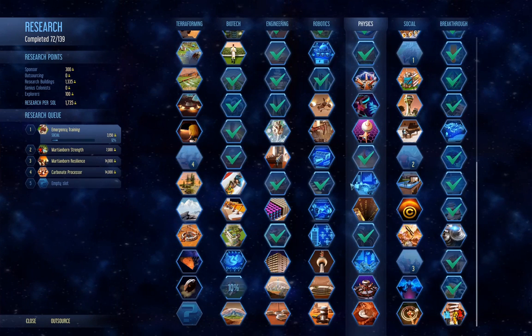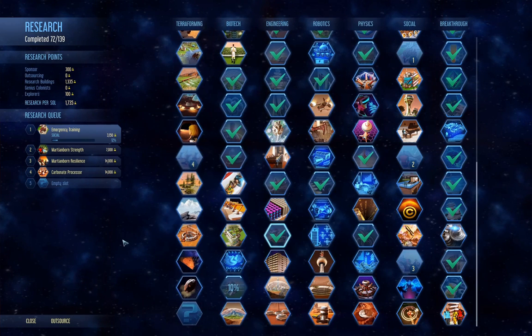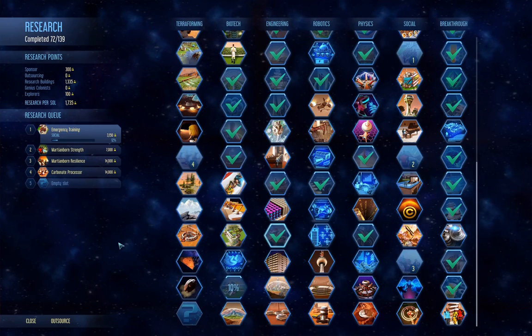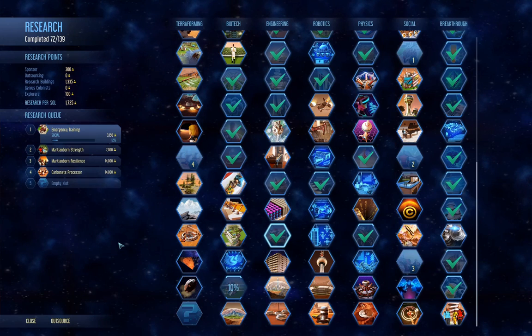I want to get to the point in this game where we can open the domes. If we can open the domes, we've basically solved the game — because then it's just getting enough water and vegetation on the planet. That's pretty easy, but it's just tedious.